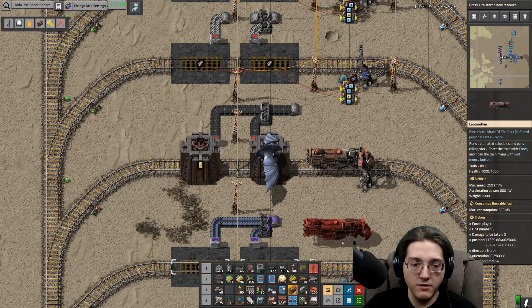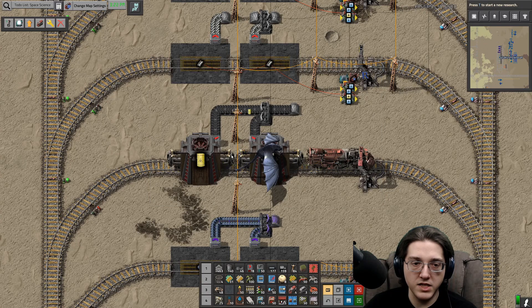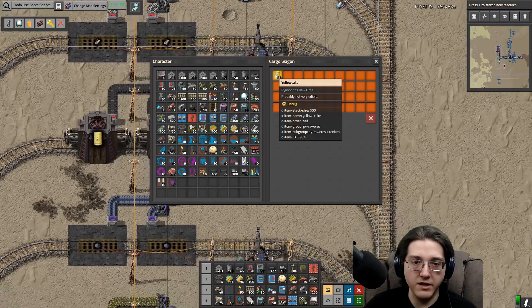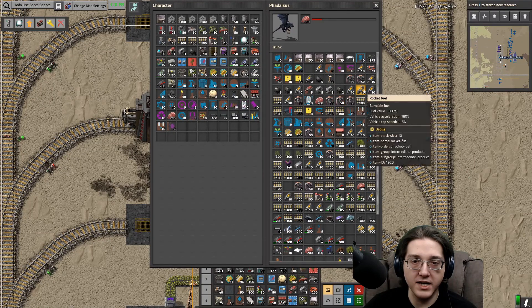This train is going to be limited to one singular stack each of this yellow cake, because yellow cake stacks to 500 units, and these trains will be moving a thousand units of yellow cake at a time.